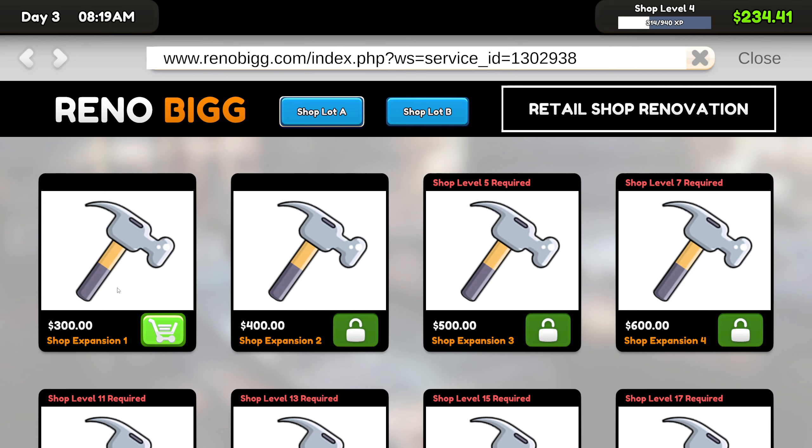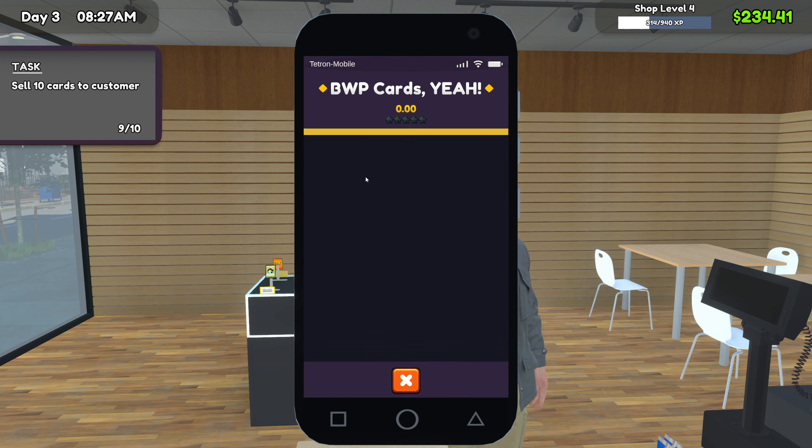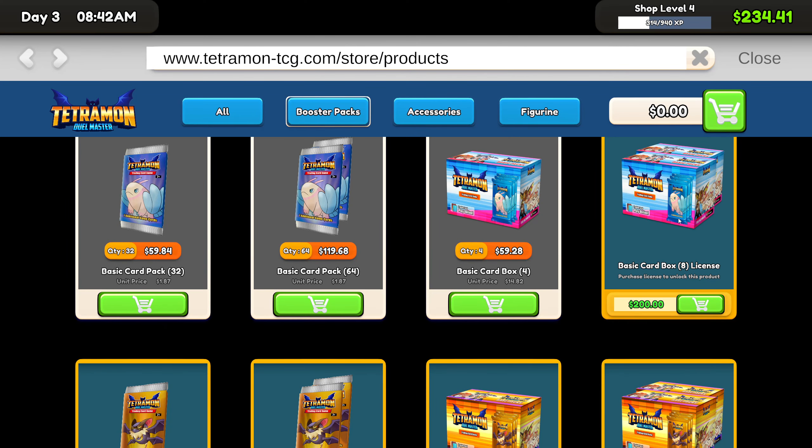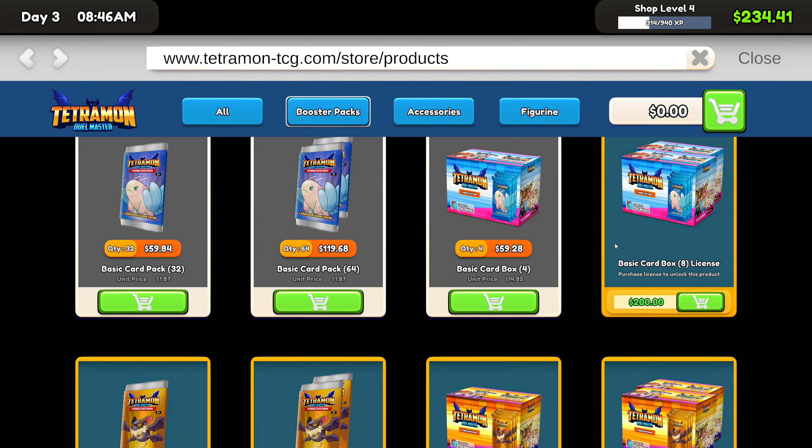There are a few things that I really wanted to look into here. We could definitely do the first one once we get enough cash. Reviews — is that new? I don't recall seeing that before. Stock order — this is what I wanted to do. We do have the license available to us for the big box of basic cards, which is great. Shop level 5 required for the gold ones. Oh, rare card pack — and there's epic, legendary. Our selection has really expanded now.